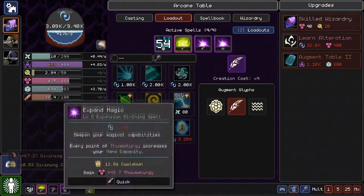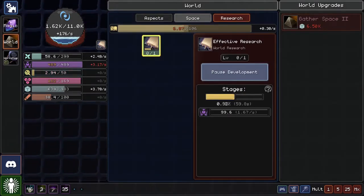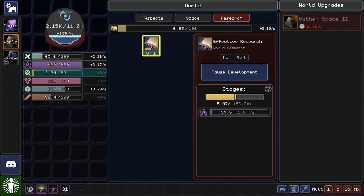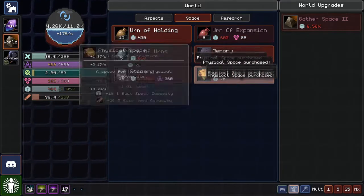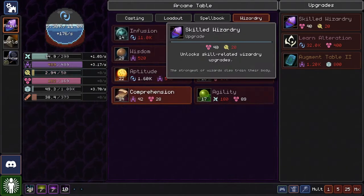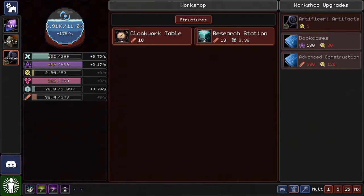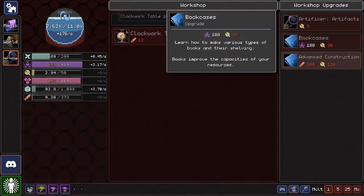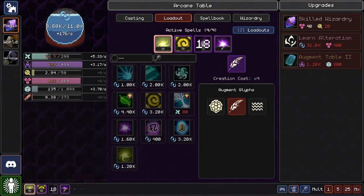Now we don't have the mana for Expand Magic because we need to gain thaumaturgy back. We have a plan. I don't really need that first loadout anymore — it's not doing much for me. No mana to cast the spell I want. Research points again — we can get stage two. I can buy physical space to hold more space and wood. We need skill — I need skill badly — and I have all the knowledge already, so I probably shouldn't be using my mouse for this since it's suboptimal.